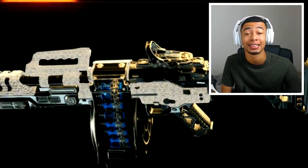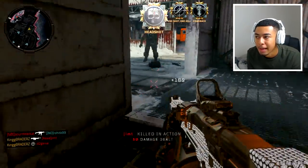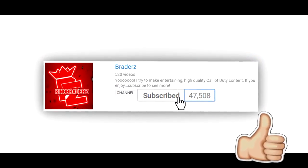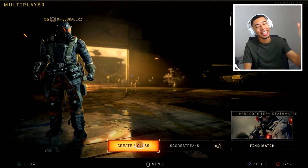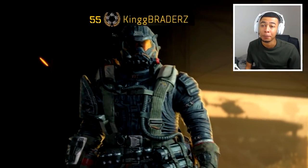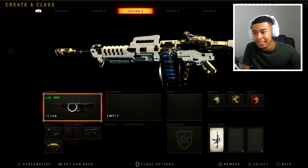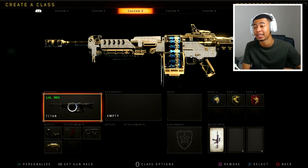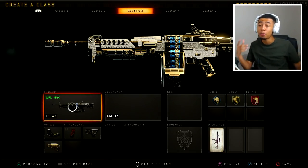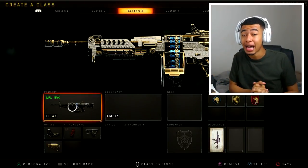How to get the diamond camo as fast as possible. He's probably the most awkward one out of all of them, and that's not even that awkward. You see that quad? What's going on man, today we're back out here with some more Black Ops 4. You guys know I've been grinding recently — I've been on my grind, not even just uploading, like actually playing the game. I'm level 55 already.